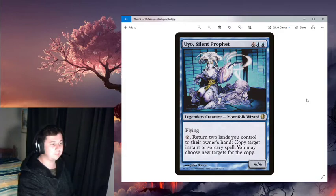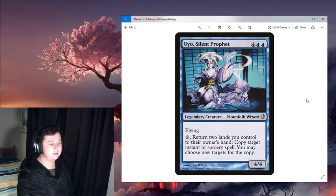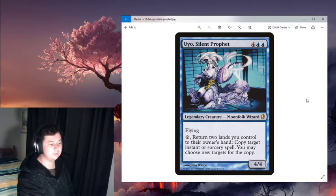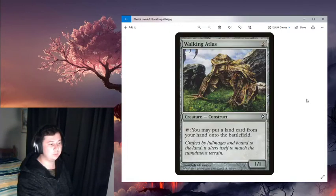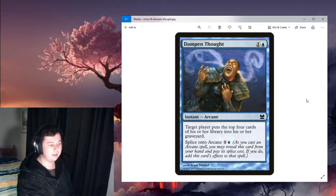With Uyo, Silent Prophet, you can bounce two lands to your hand and copy a target instant or sorcery. With Walking Atlas and Retreat to Coralheim you put the two lands back into play and trigger Uyo again. What you want to do is cast Dampen Thought — Dampen Thought has target player put the top four cards of their library into their graveyard. You copy this with Uyo, put the lands back with Walking Atlas and Retreat to Coralheim, and mill everyone infinitely to win the game.